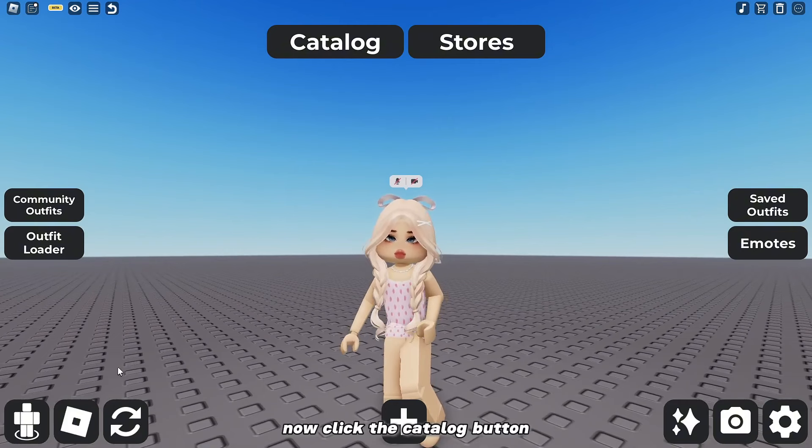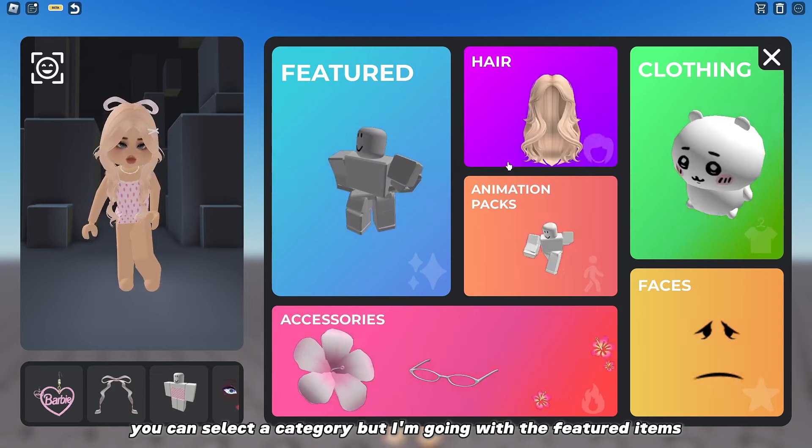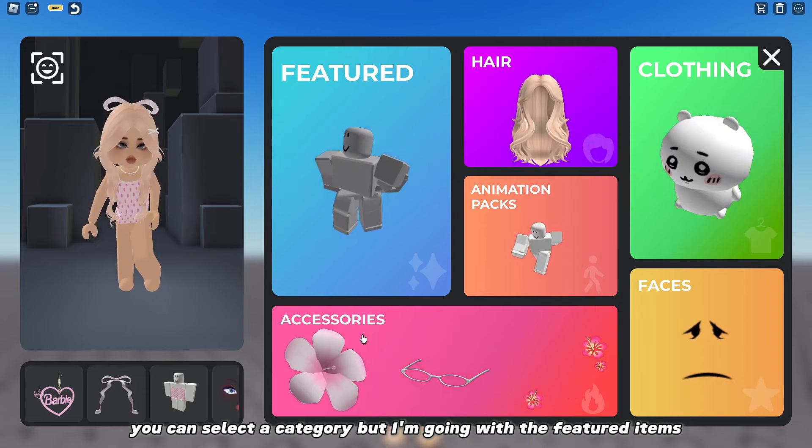Now click the catalog button. You will see all the Roblox items in the marketplace here. You can select a category, but I'm going with the featured items.